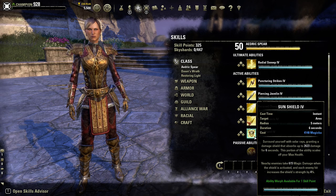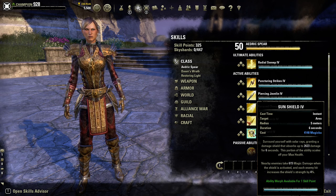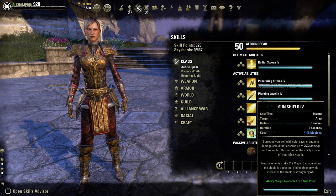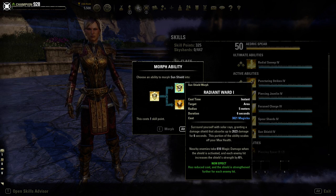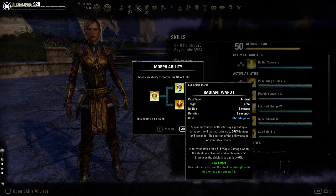Next ability is Sun Shield: you surround yourself with solar rays granting a damage shield that absorbs up to a set amount of damage for six seconds, scaling off your max health so a higher health pool means a bigger shield. Nearby enemies take magic damage when you activate it, and each enemy hit increases shield strength by 4%. The Radiant Ward morph increases the shield strength bonus per enemy hit up to a maximum of 9%.